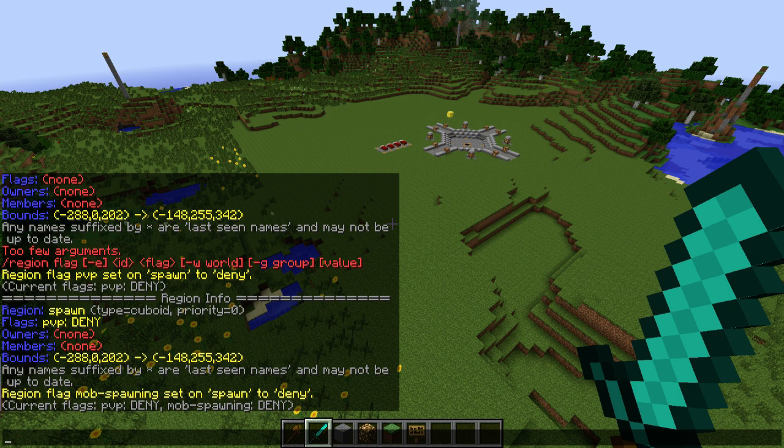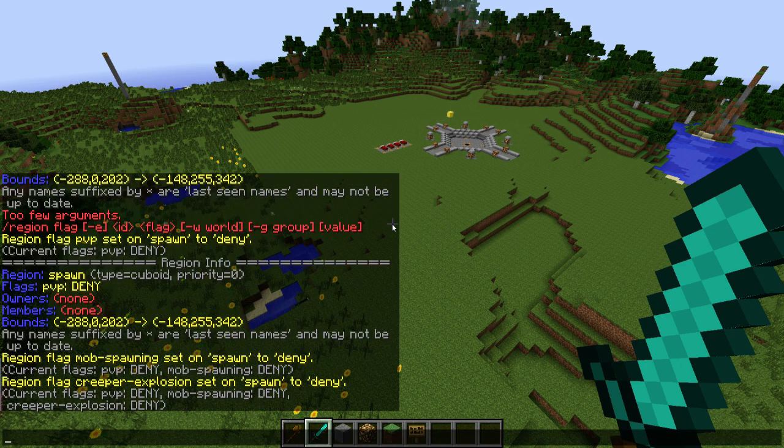We want mobs to be able to damage players generally, but we don't want creeper explosions at spawn. So I run 'rg flag spawn creeper-explosion deny' — creeper explosion is now denied. And we also want enderman-grief denied — we don't want endermen to grief our spawn area — so I run 'rg flag spawn enderman-grief deny.'